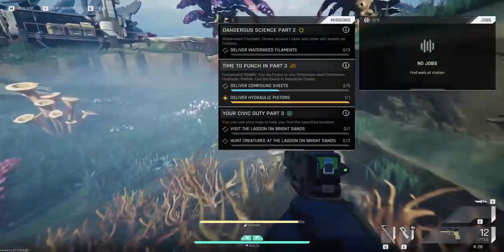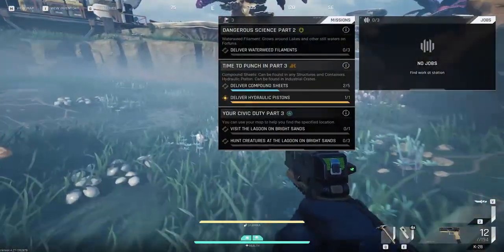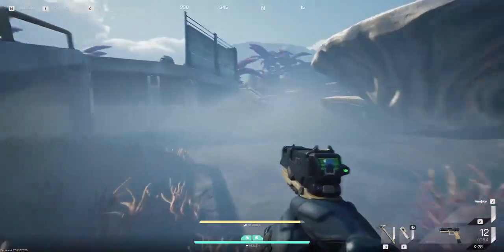This time around we need to get compound sheet, water, refinements, and we have to kill creatures in the lagoon.